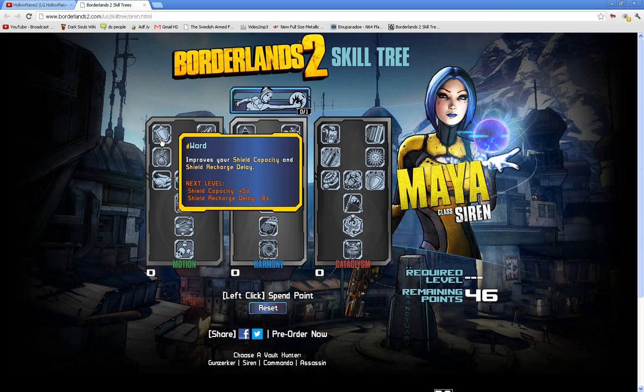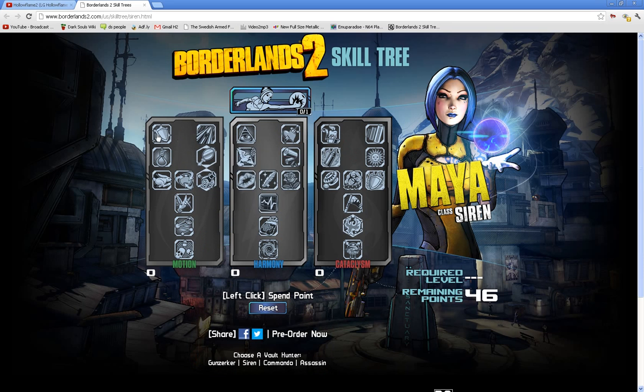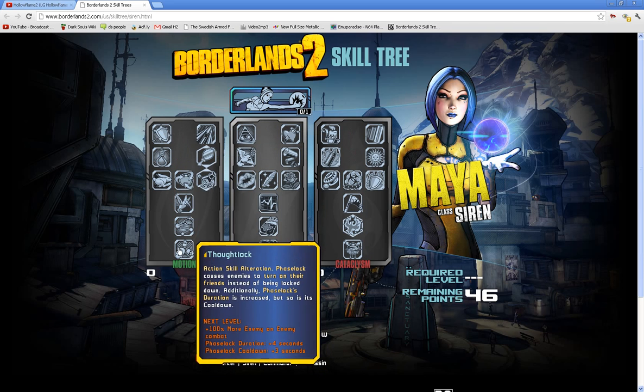Here we got Ward — improves your shield capacity and shield recharge rate. We're starting at the top of Motion and working our way to the right, then down, all the way to the bottom.